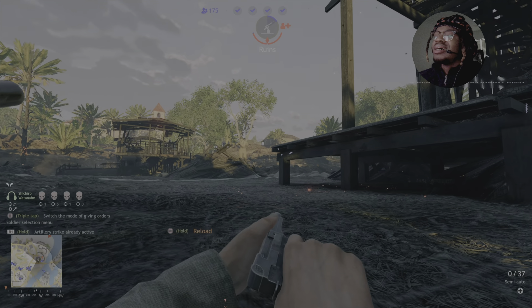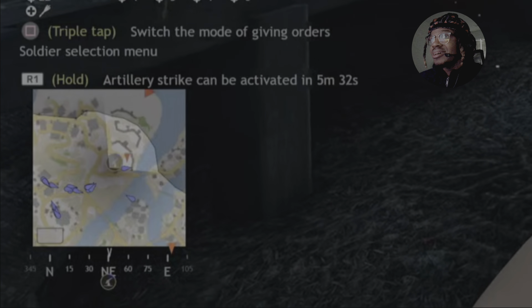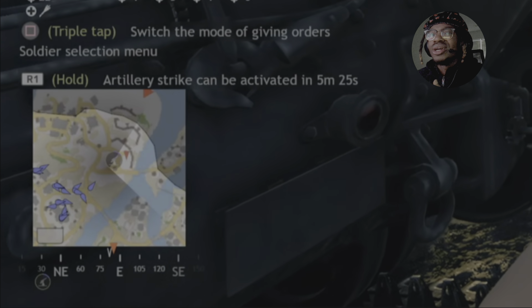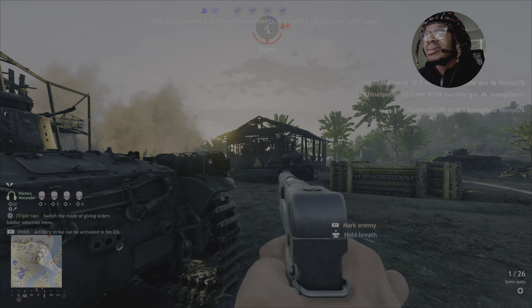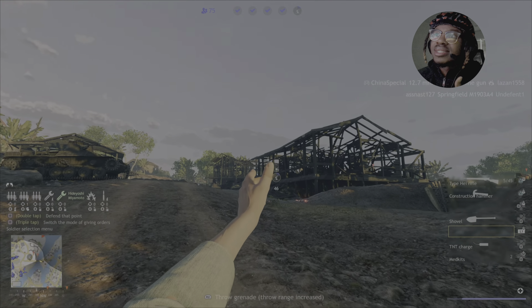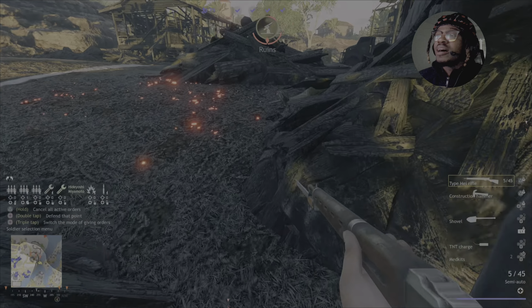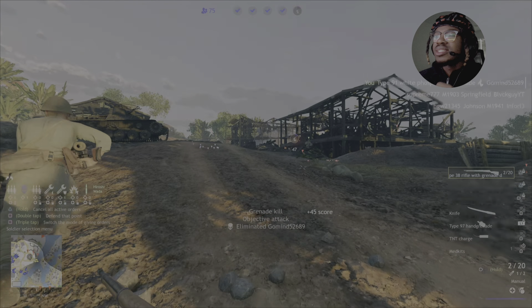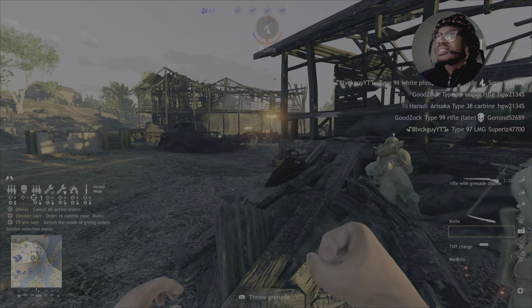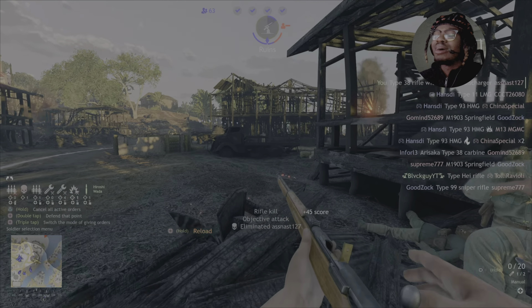I run out of ammo and I'm essentially sitting on the point by myself fighting with a pistol — a Japanese pistol at that, which isn't exactly known for its effectiveness. This is me just trying to hold it down and contest the point. We've got 175 lives left — essentially our last opportunity to catch this point. Phosphorus grenades are extremely useful here: throw them where the enemy is crowding up, it'll make them disperse or kill them, creating room for you to run in.